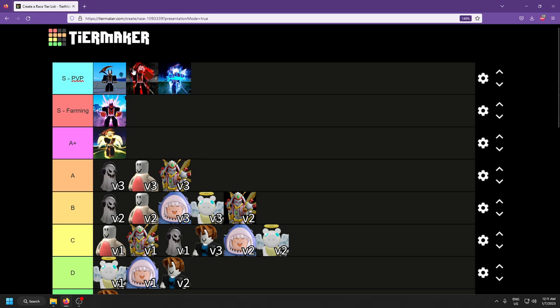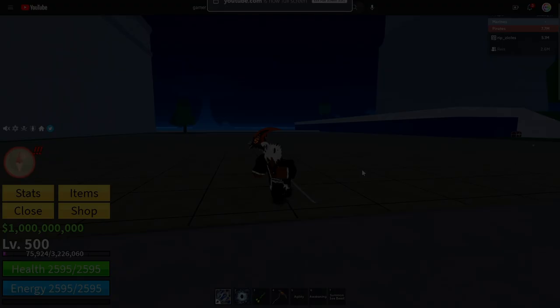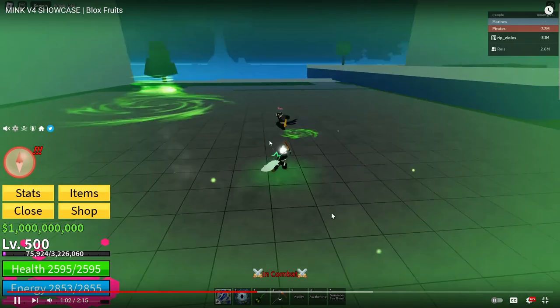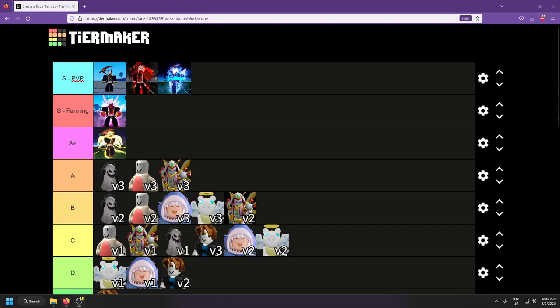I definitely think people are gonna go for Human V4 instead of Shark, so I'm gonna give it S tier for PvP. Lastly we have Mink V4 — everybody's old favorite. It adds tornado effects when you dash doing a bit of extra damage, and you get super long dashes if you hold Q.